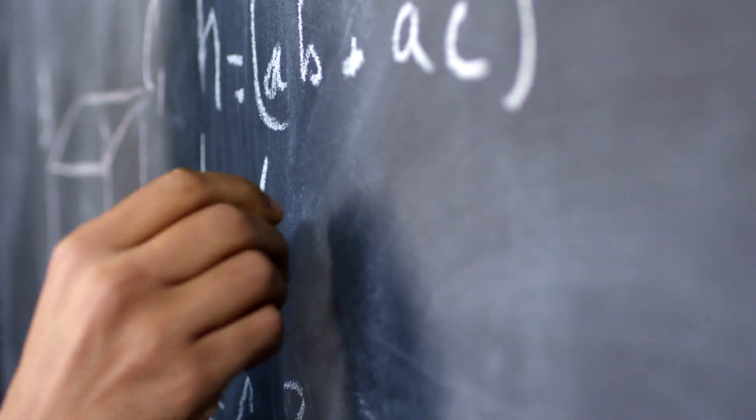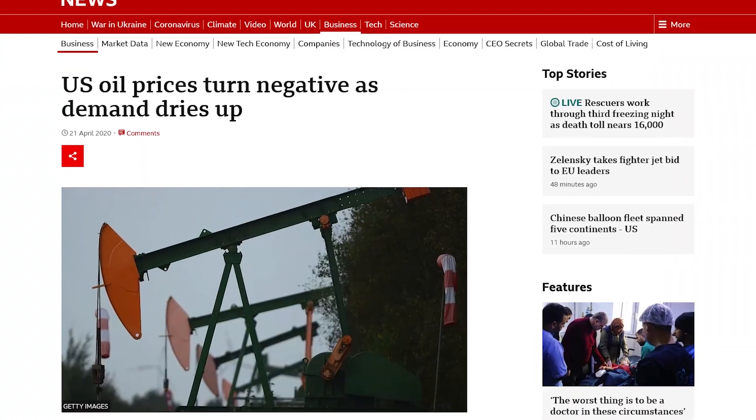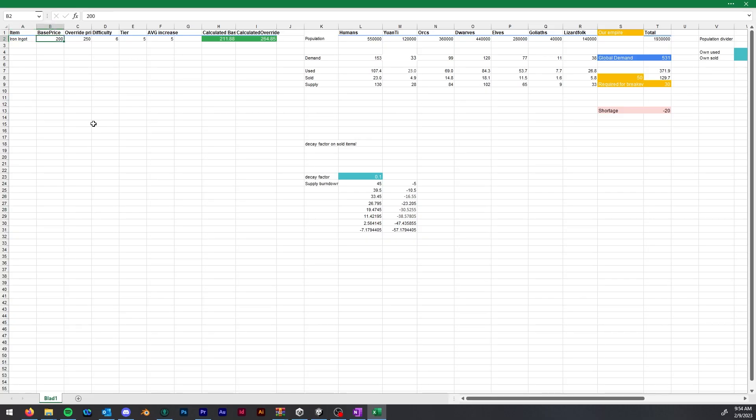Thomas implemented this, not me. So Thomas, can you explain the pain and struggles that went into it — and maybe start with how you begin implementing something like supply and demand? The first thing you need is a rough overview of what you want to do math-wise, because when you're playing with numbers it's very easy to get weird results. We want something within bounds — we don't want prices to go negative like oil a few years ago. So instead of immediately diving into code, we started with a pretty advanced Excel sheet to simulate things.